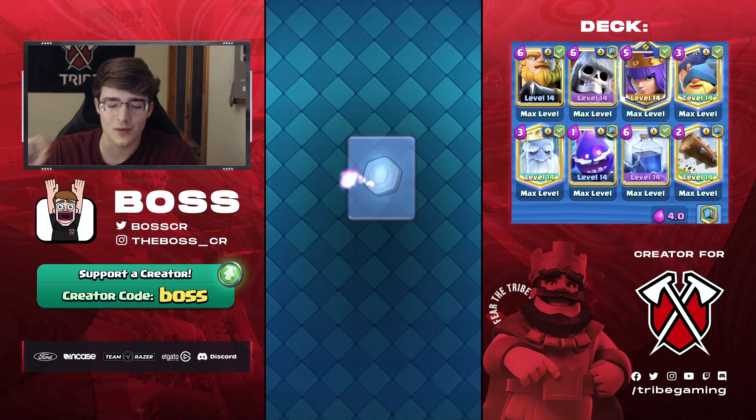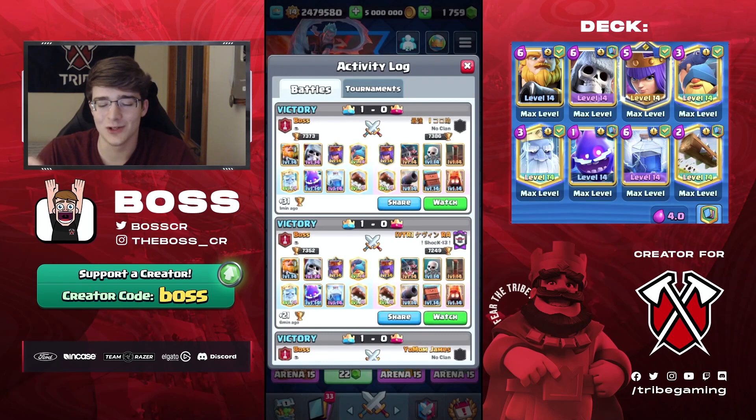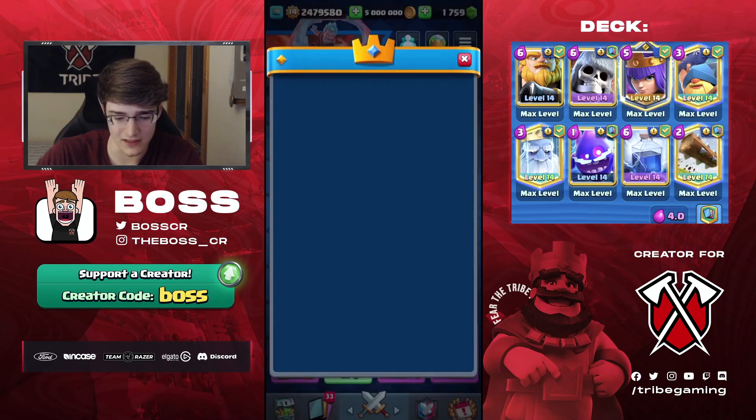That puts us at 7400. We beat that deck back to back. It's crazy to me that that deck is still good — it was like the best deck in the game eight months ago and it's still strong despite all the nerfs it got: the Earthquake nerf, the Log nerf, the Fire Spirit nerf, the Archer Queen nerf — and the deck is still here being used. Obviously not as good, but still solid. That puts us 73rd in the world.